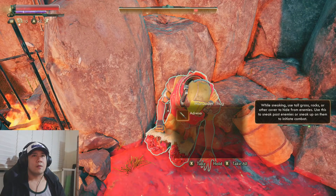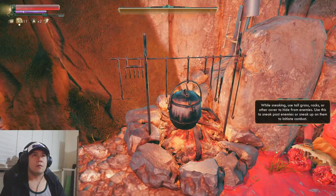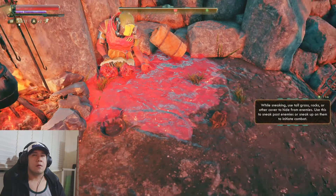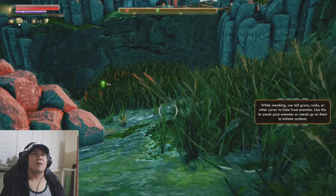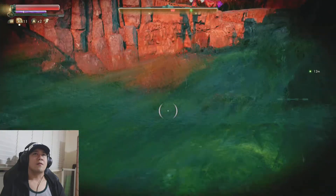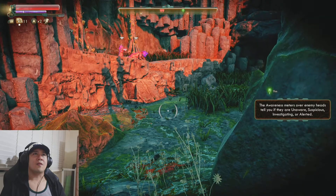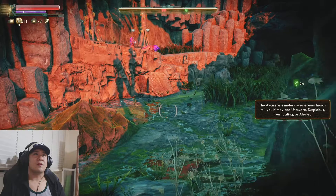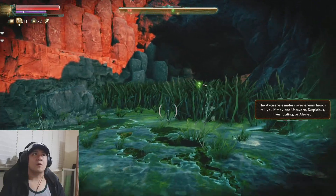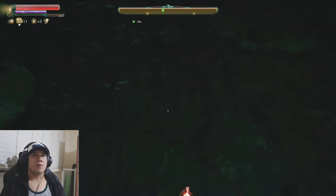Oh, what's this? Okay, so we're going to have to sneak — I think we've got predators. The awareness meter over enemies will tell you if you're unaware, suspicious, or alerted. I think we should be okay.